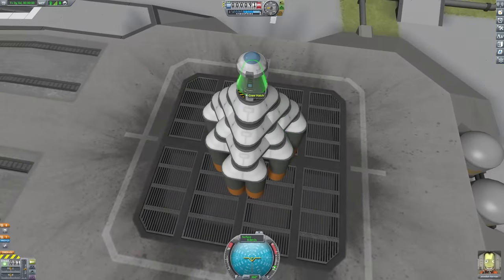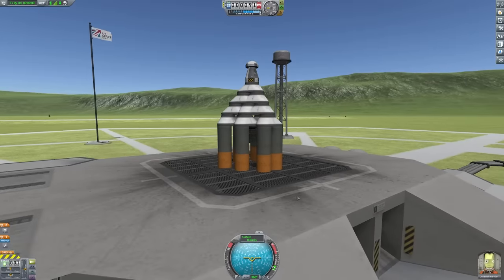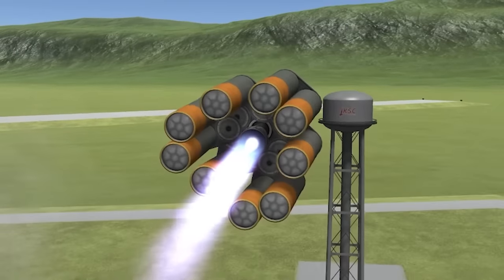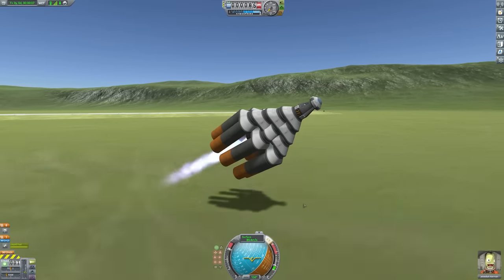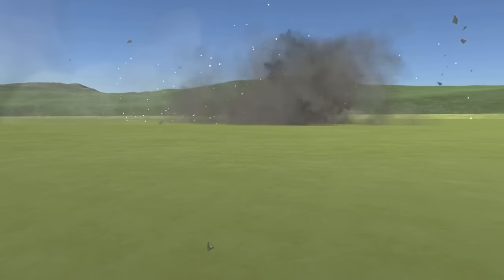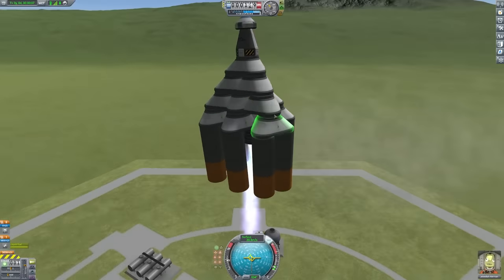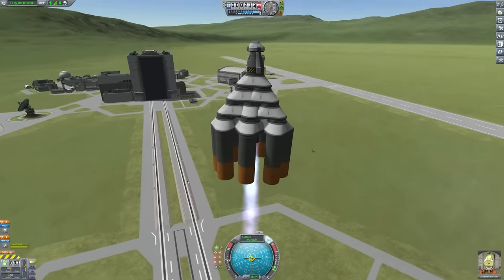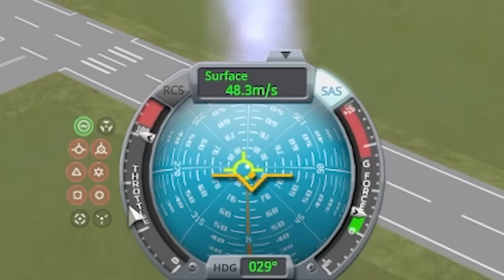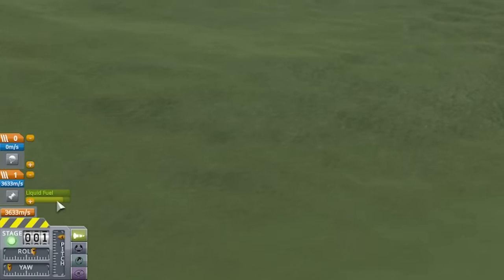We'll put the Kerbal inside - command pod on there, very safe parachute on top. So Jebediah, you are in the safety of there - you're going to be on the outside but I've been kind to you. Do we have the power to lift off? Yes, we do indeed. It actually flies reasonably. I think I pressed SAS a little bit too late, but with the inline stabilizer we're going up so straight. I feel like we have too much power - we're only at half throttle.